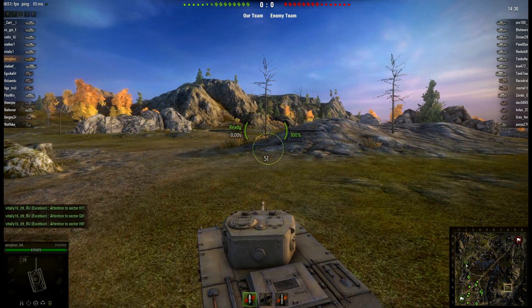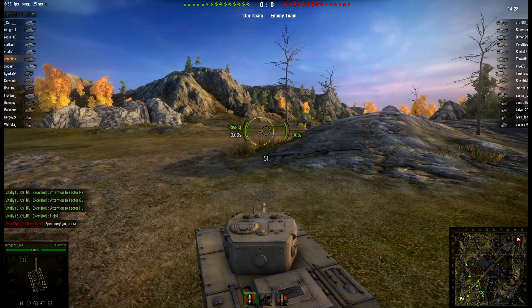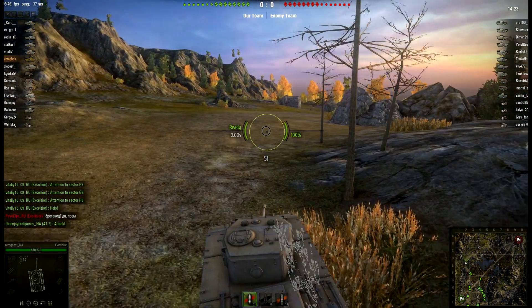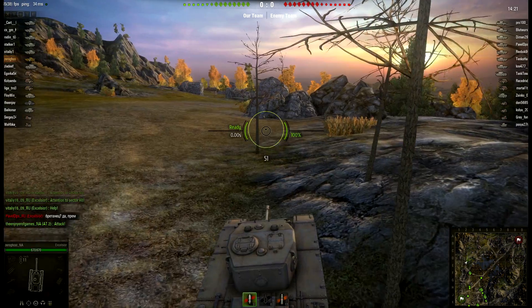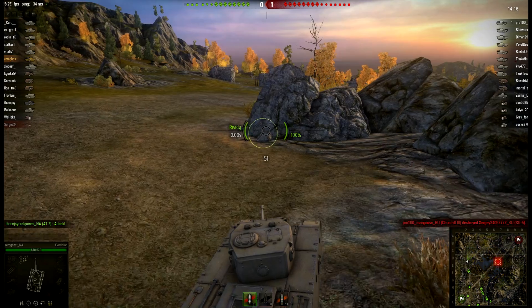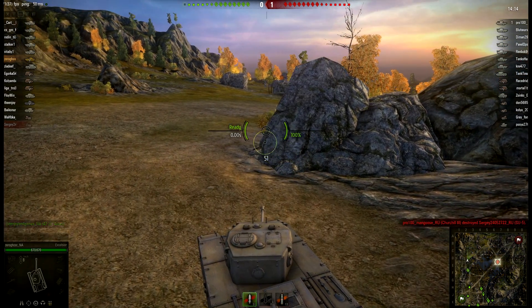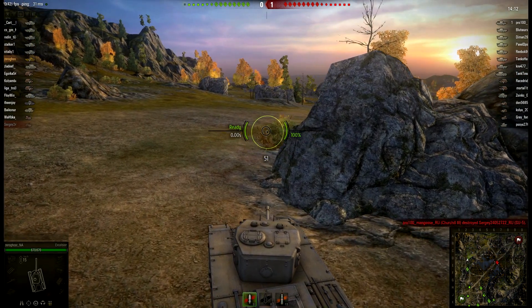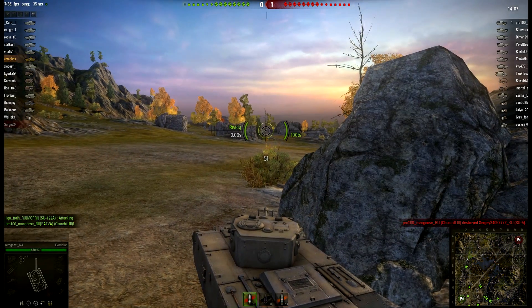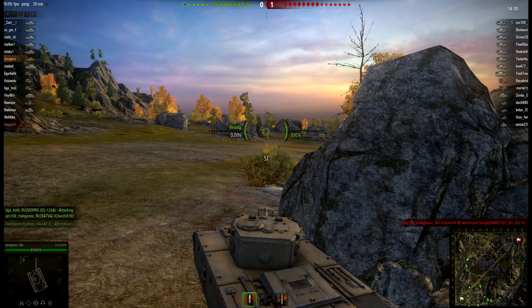It looks a lot like a Cromwell. Looking at the minimap, I'm practically the only one here, but this is a test game on the test server, so who gives a crap. Hill climbing slows down a bit, but still a pretty respectable speed altogether. It performs pretty well in the speed department.